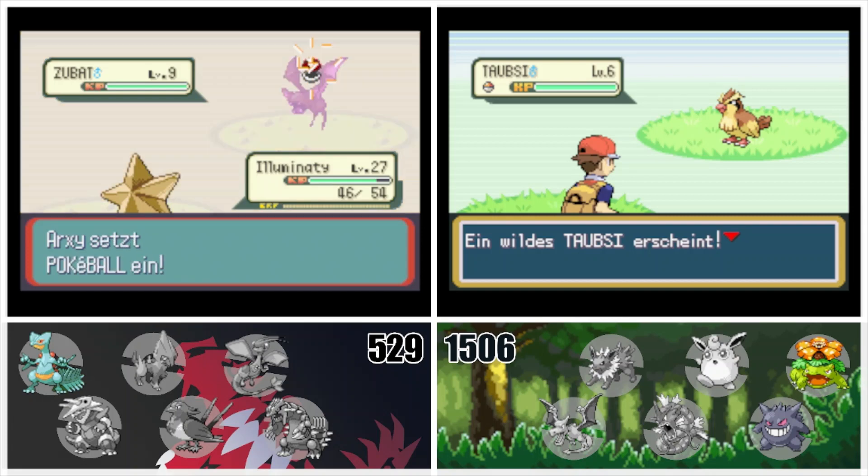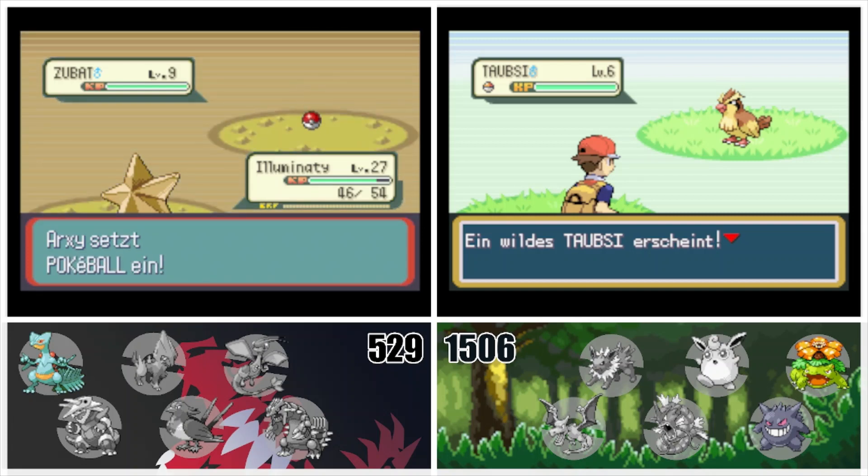First floor. 529 encounters. That was so fast again. Easy port.